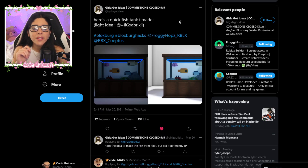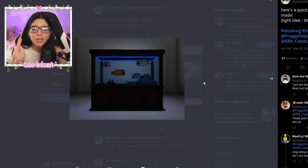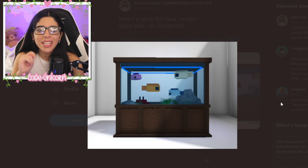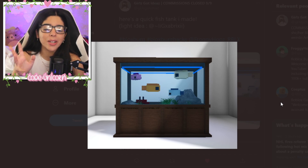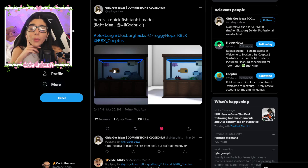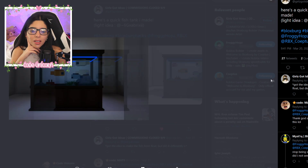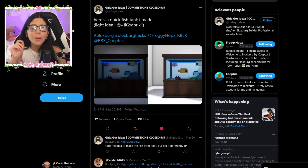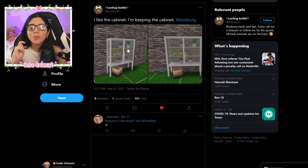The next one is from Girls Got Ideas — a fish tank. There were actually a lot of fish tanks I saw, but this is one of the first ones that came out. It's a nice little fish tank using the transparent cubes — it honestly looks like Minecraft. I really like the little tiny fishies in here; I think they're just made from cubes. There's also a crab — super cool, you can make fish tanks now!